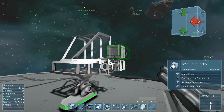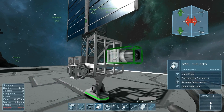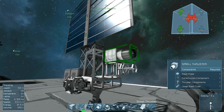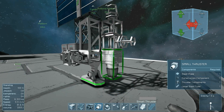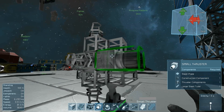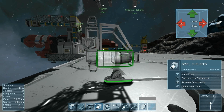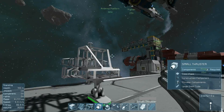So now we need thrusters, and you need to have at least one thruster pointing in every direction in order to be able to maneuver. You need one pointing back so that you can thrust forward. You need one pointing up so that you can thrust downward. You need one pointing down so you can thrust upward. You need one pointing left so that you can thrust right. You need one pointing right so that you can thrust left. And last, and certainly not least — the one most people forget — you need one pointing forward so you can thrust backward, which is important when it comes to stopping. So there we have the most basic of ships.